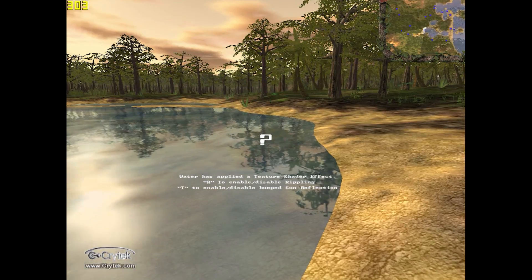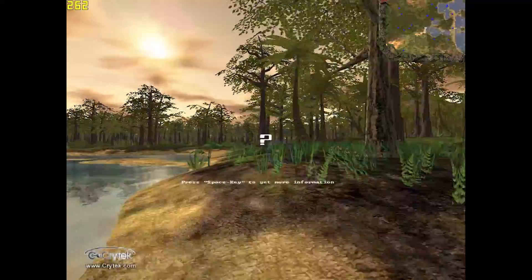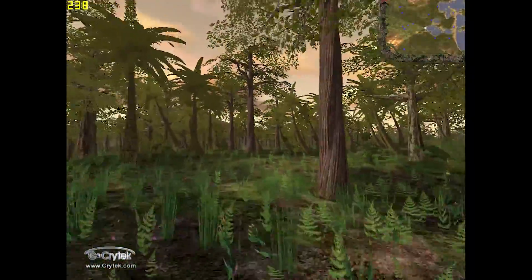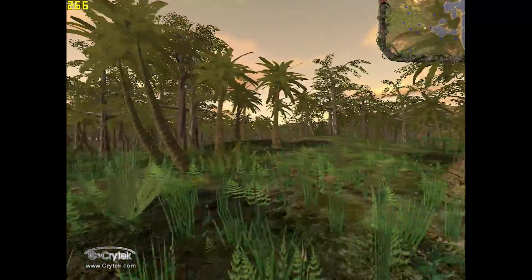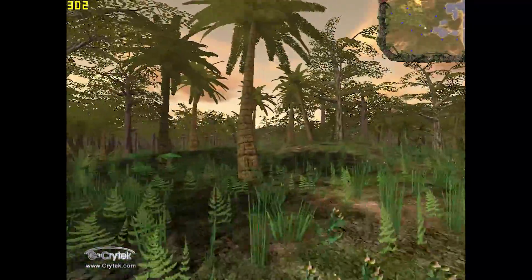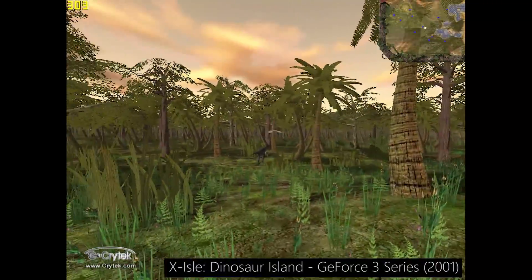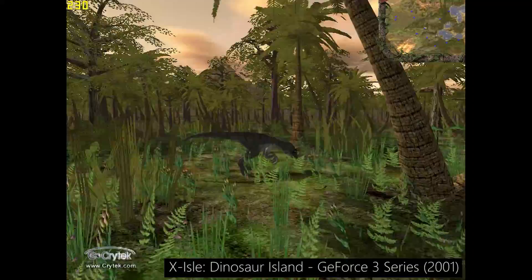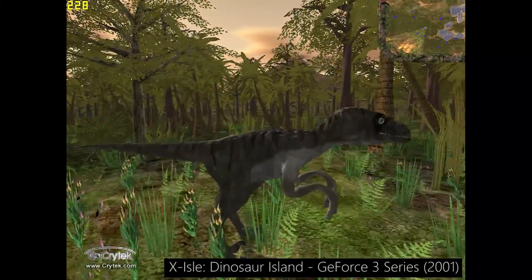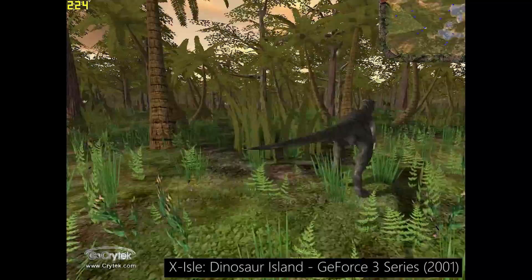Such long draw distances and excellent lighting effects like this hadn't been seen before — it was a huge step forward in bringing virtual worlds to life. X-Isle was eventually distributed as benchmarking software for the then brand new GeForce 3 series cards. Users could manipulate lighting effects and turn water rippling on and off to get a real sense of what this hardware could do, not to mention walk with dinosaurs.